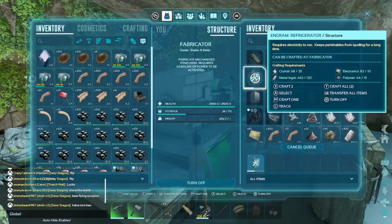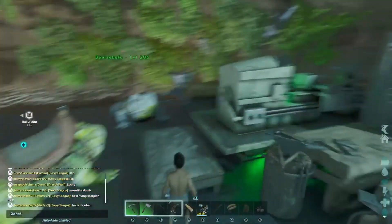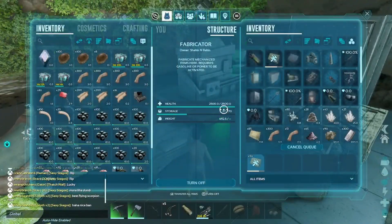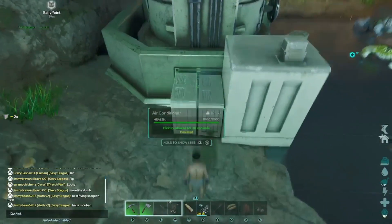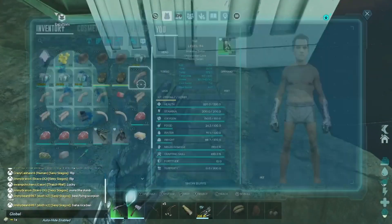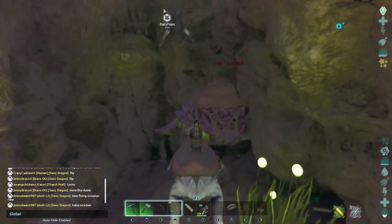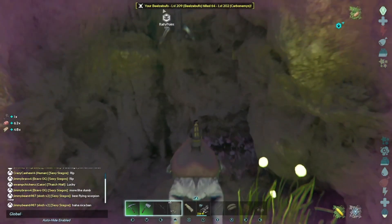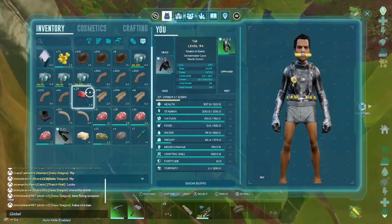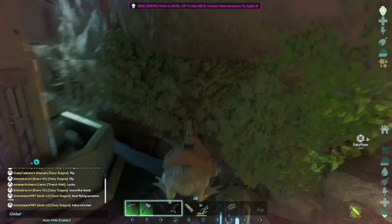I need to kill that carbo down there, hatch my eggs, and then I've got the berries to start raising the babies. I finally killed that carbo. A saddle - no way, a prim saddle. Whatever.